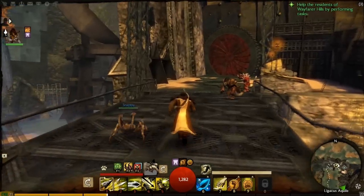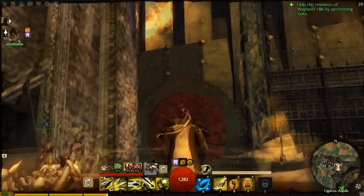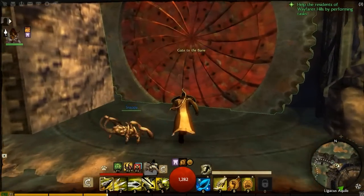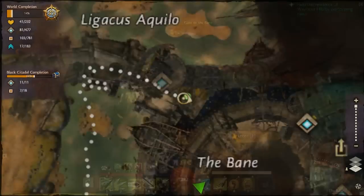If I look to my left at any point — right there — I like how the Citadel is also built into the ruins, like that. And there's a gate to the Bane here if you want to know how to get in and out of the place.